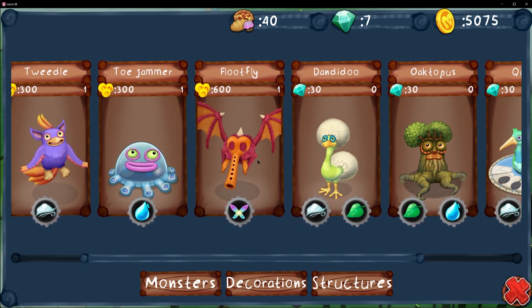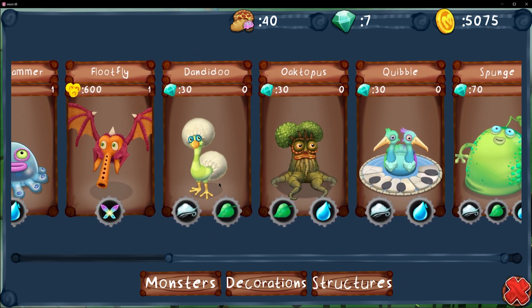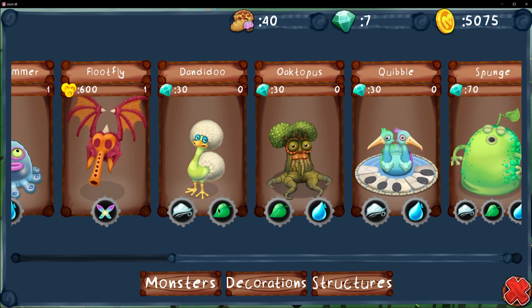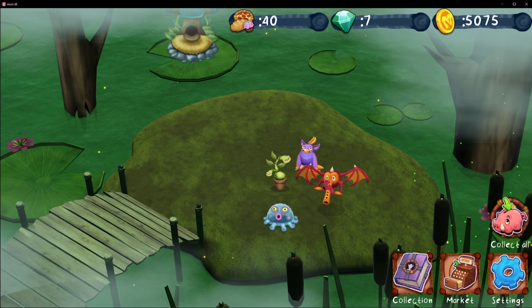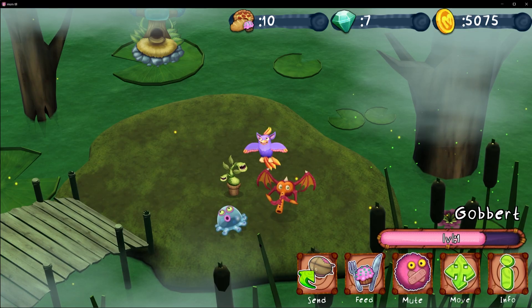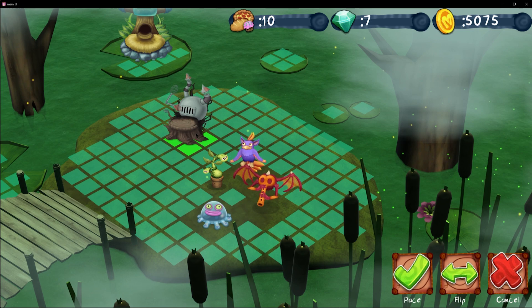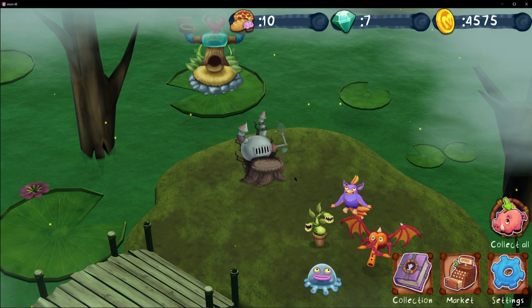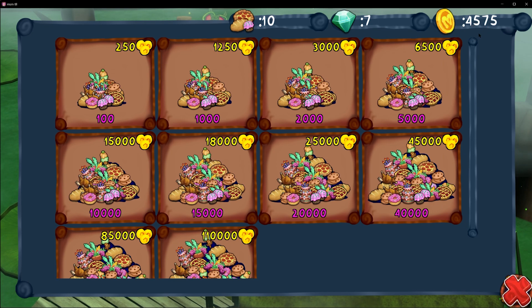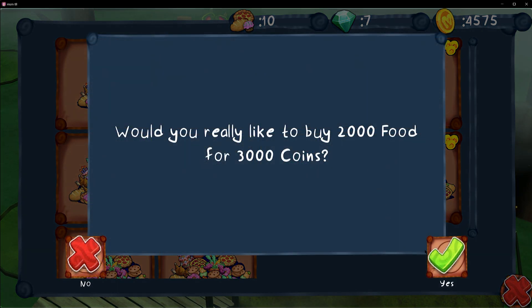So what's the first monster we'll breed? It should be Dandidoo, and that is air and plant. Air and plant, so that's Tweedle and Potbelly. So let's go to our Tweedle and feed it up to level 4. We have not enough food, so let's get a bakery I guess. Then let's bake some food and we'll see how long that'll take.